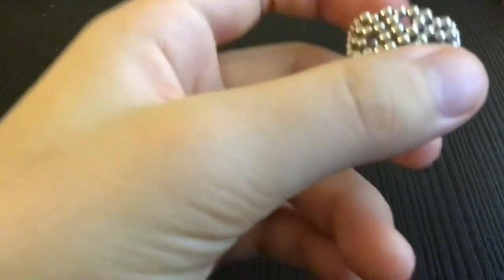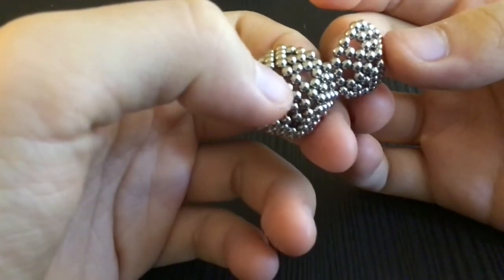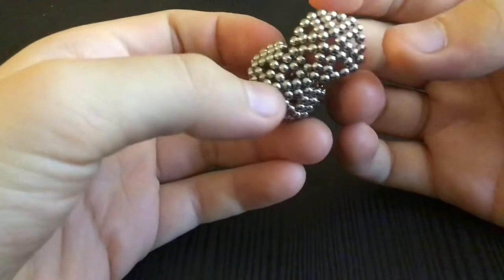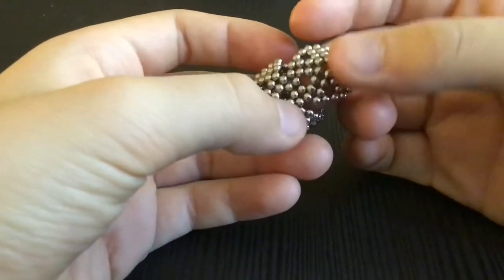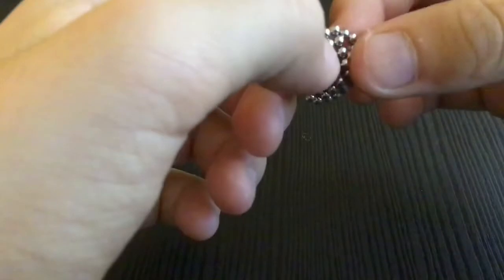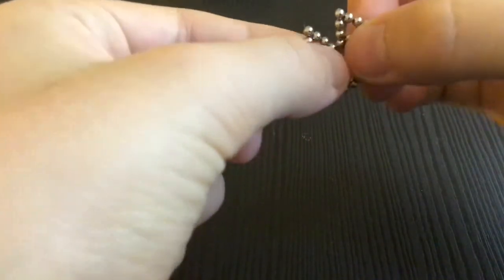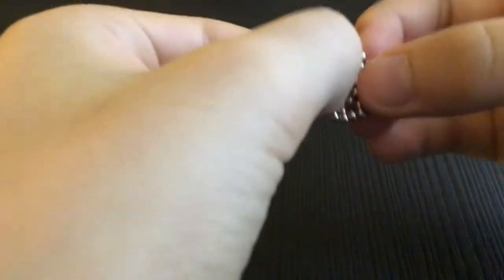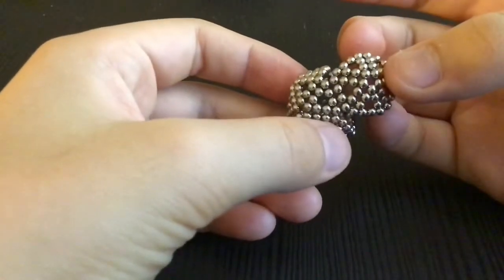Now you have to get the second pentagon cap and put it right here. Same goes for every single triangle around it. If it doesn't want to fit on there, you have to switch to a side. If the buckyballs don't want to fit in, put your nail inside, split it, bend it the other way, and make it another pentagon. But if the formation is already fine, just place it right on top.